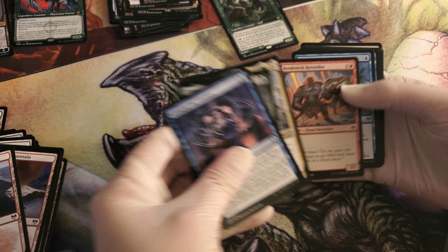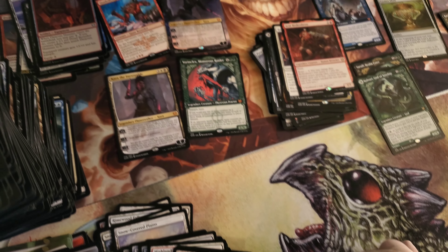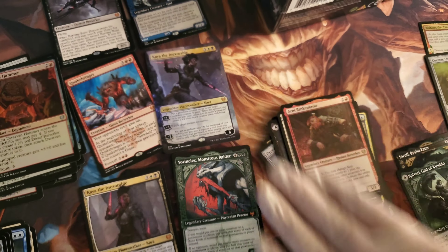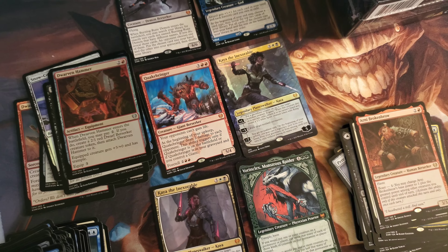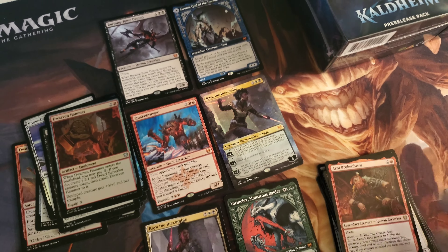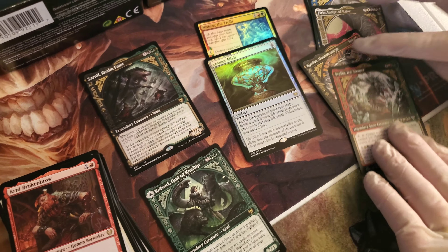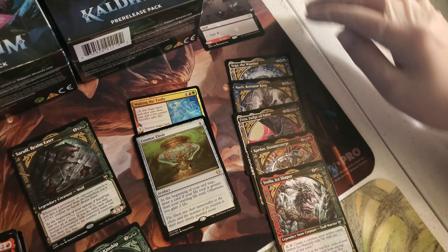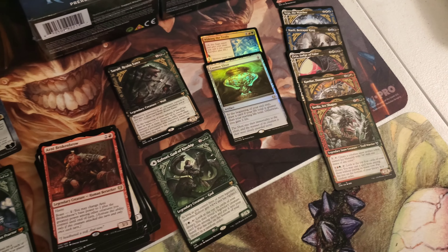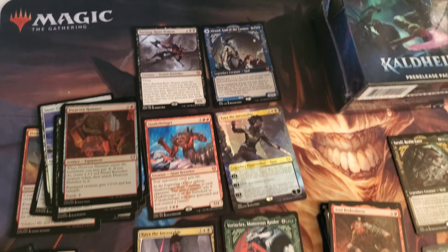Regular rare and then the commons. So we got six mythics out of the box — one of them was the showcase mythic, one of them was the borderless foil. That still gives us five mythics out of the box which is pretty much average. Then we got two showcase rares, five uncommon showcases, and one borderless rare. Once we get this posted, we will open up these two pre-release kits and then we will make a comparison. Thanks guys, talk to you later.